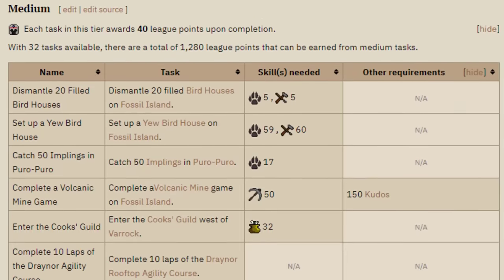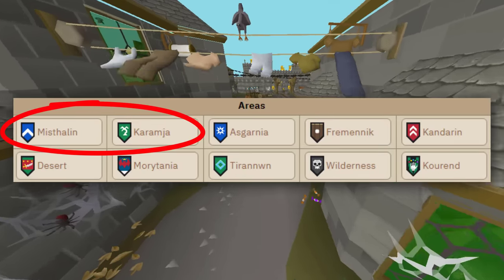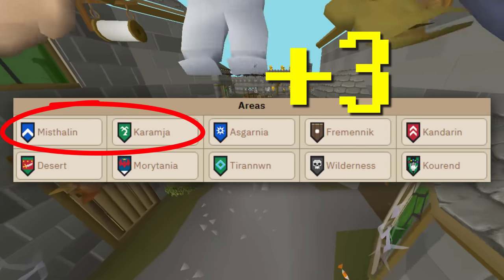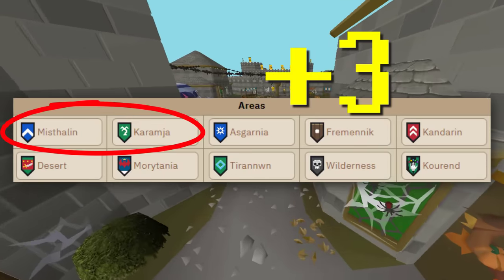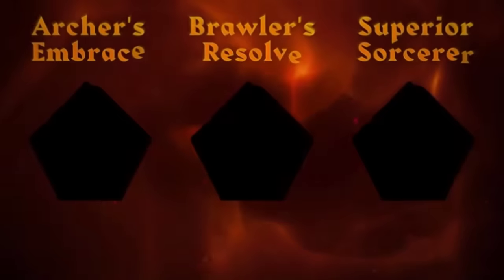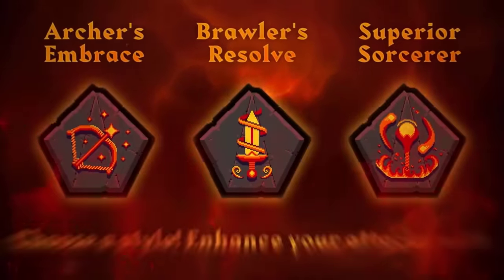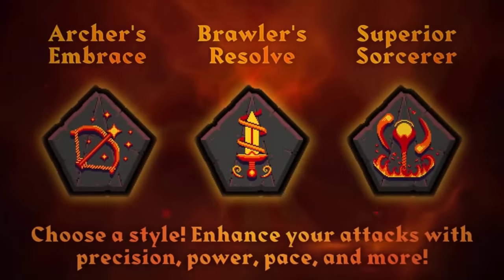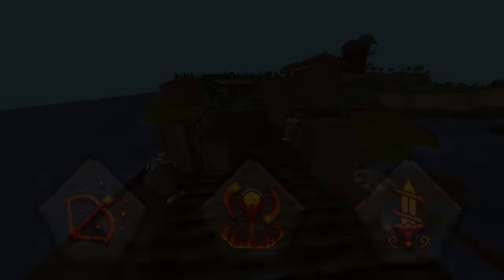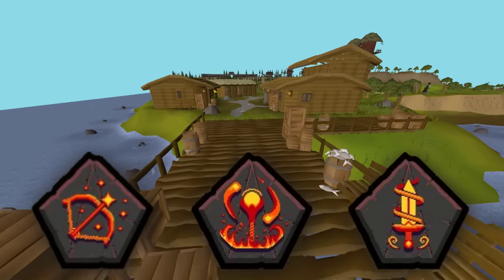Once you complete enough tasks, you'll be able to unlock new areas. However, by the end, you'll only be able to unlock 3 additional areas out of 8 options, and once you pick your areas, you can't undo it. To balance out these restrictions, there are Relics which give powerful boosts. There are 8 tiers of Relic options, which you unlock by reaching League Point milestones, but just like with picking areas, when you pick your Relic choices, those also can't be undone.